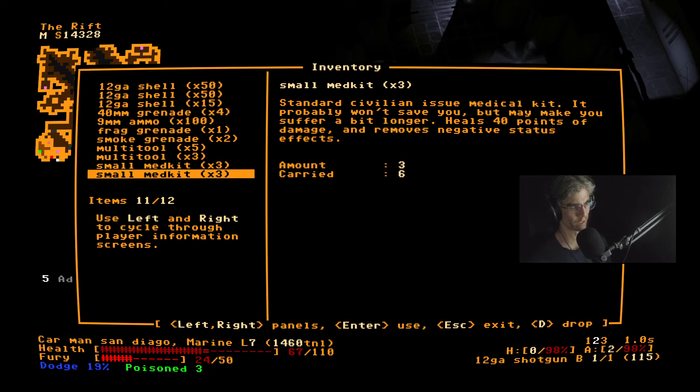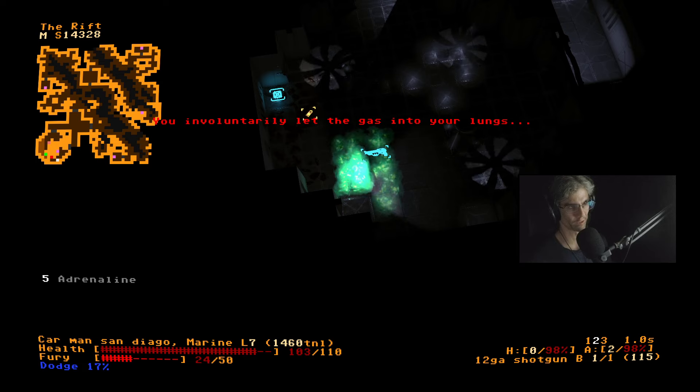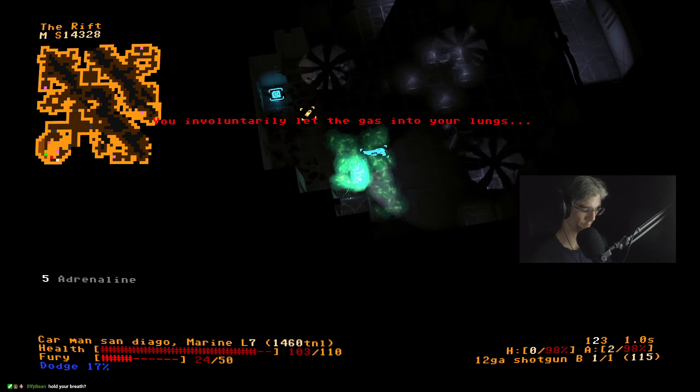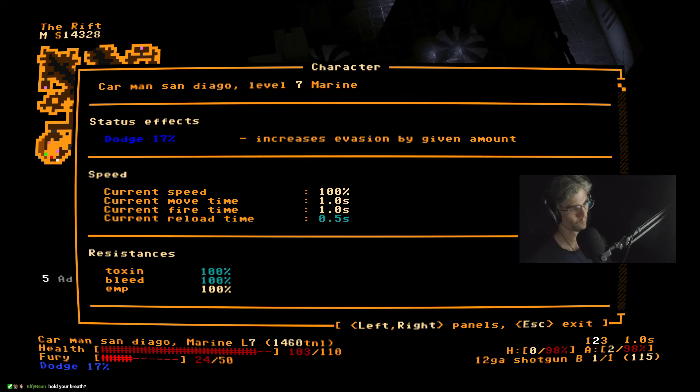Actually I need to use a med kit — what is this madness? You involuntarily let the gas into your lungs, and now if I go to my inventory you can see under resistances down at the bottom — I now have 100% resistance to poison.